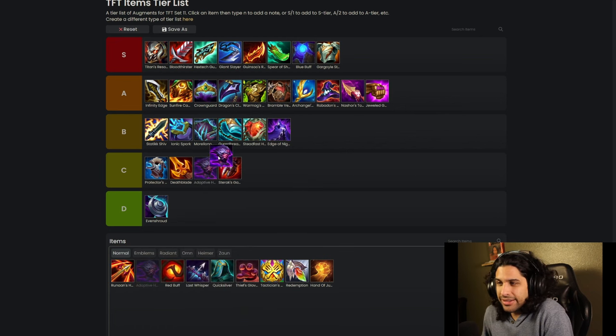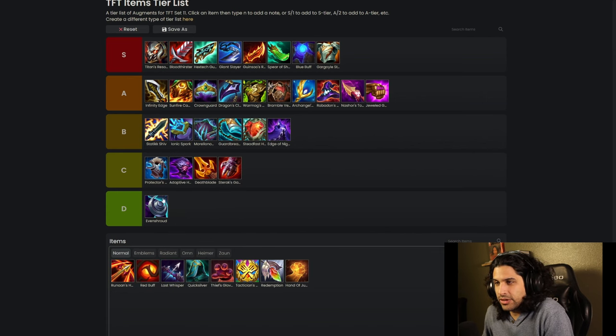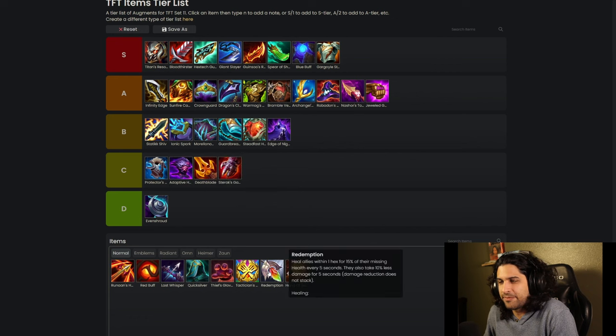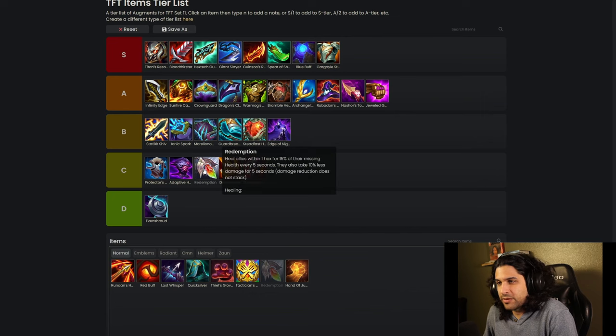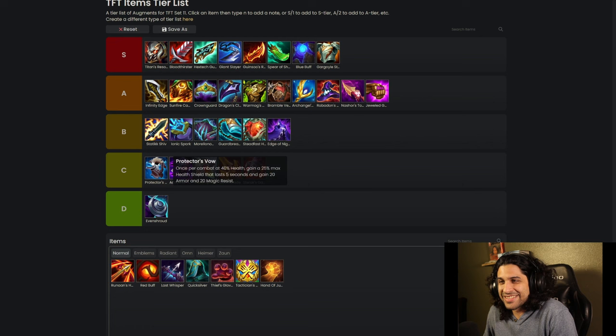Adaptive Helm — I really only build this if I absolutely have to. I'd put it right here because it's like Protector's Vow — it works and synergizes really well with some units but not all of them. And Redemption also gets a C tier, which is really sad.